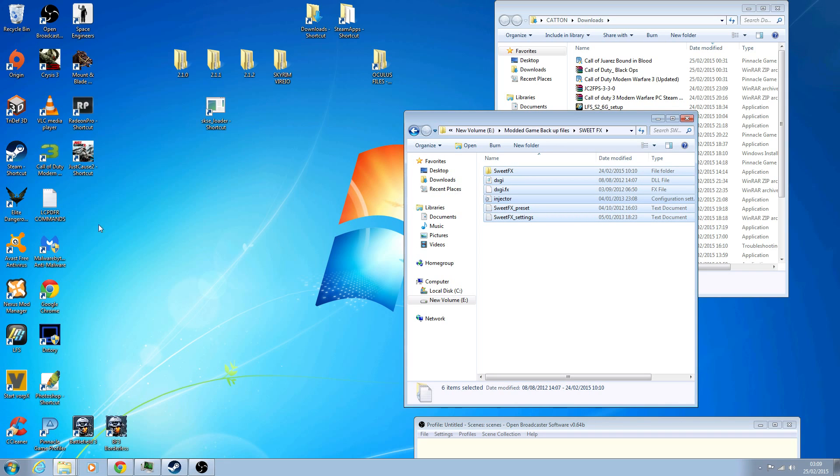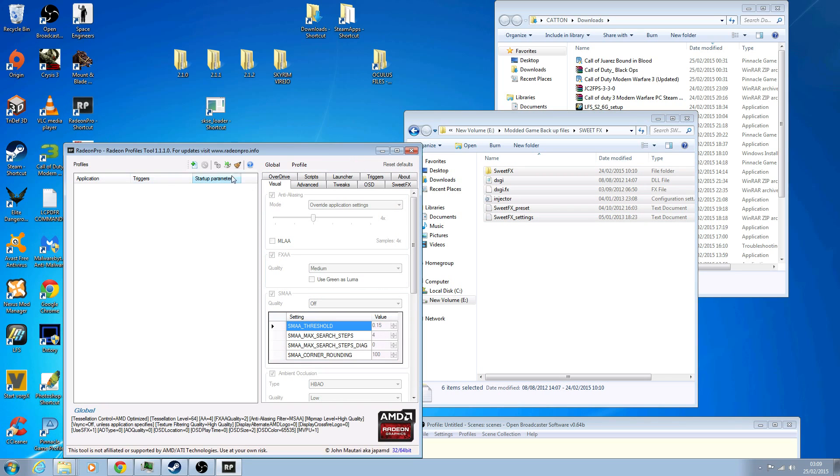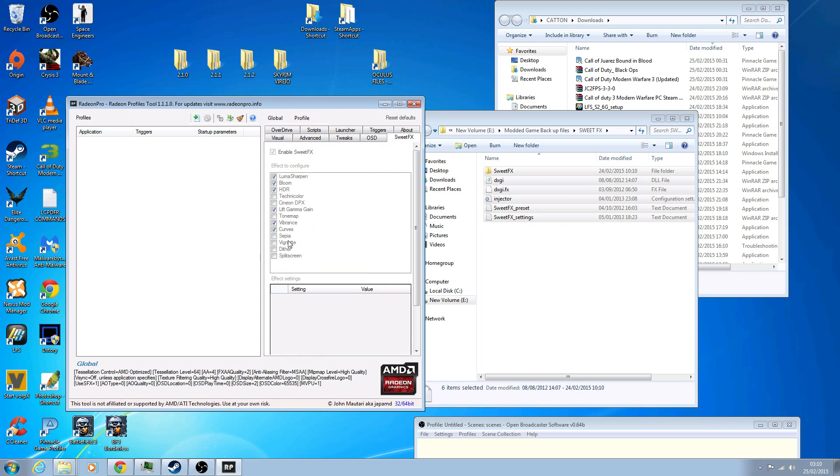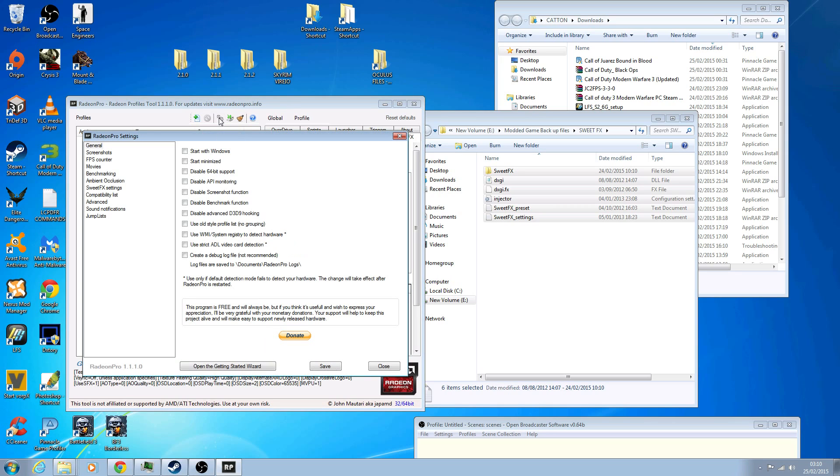What you need to do instead is open up Radeon Pro. So this is what Radeon Pro looks like. Initially you'll have a SweetFX section but it won't have anything in it and you won't be able to check it - you won't be able to use it. So what you need to do is click on the Settings tab.